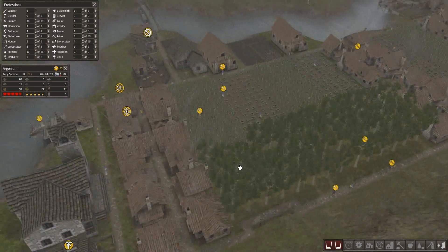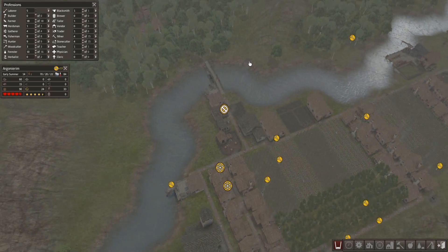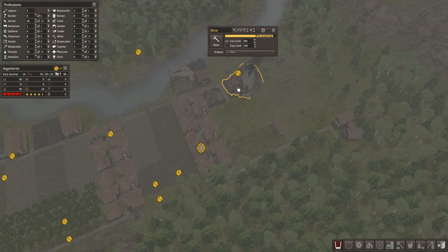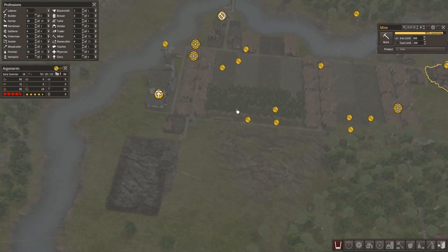Let's look right now — a bunch of my villagers are out of tools. What is my blacksmith doing? What do you mean you're out of iron? And as you can see, now I've got a problem. I need iron. I have a mine working, it's producing iron, but not very quickly. So I'm gonna have to find a way to get more iron.